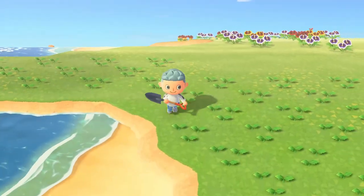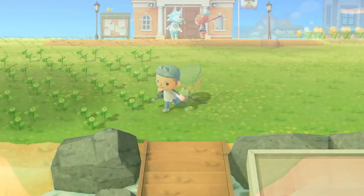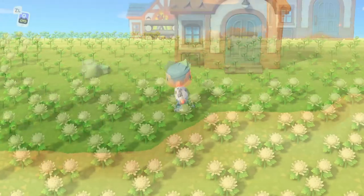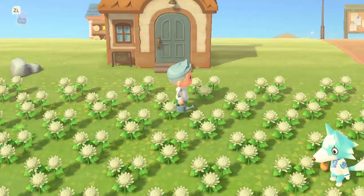Setting this up was somewhat similar to the last farm I made. I started by planting a lot of white flowers. Peacock butterflies are attracted to blue, black, and purple hybrid flowers. I chose a combination of mums and pansies. To create these hybrids, place them in a grid pattern like this and water them every day.